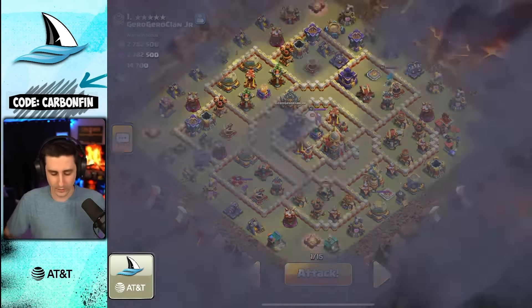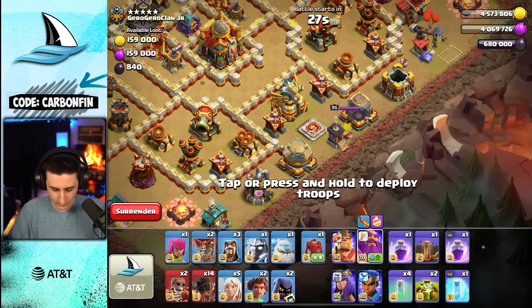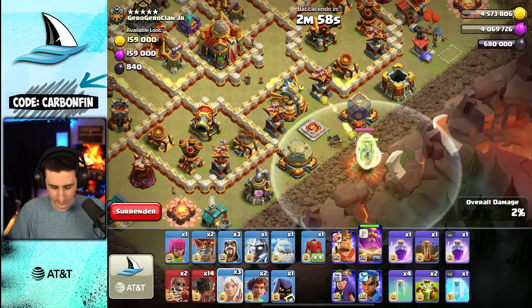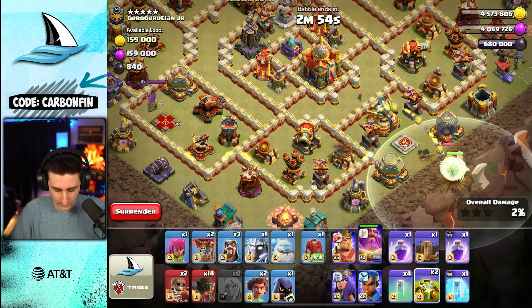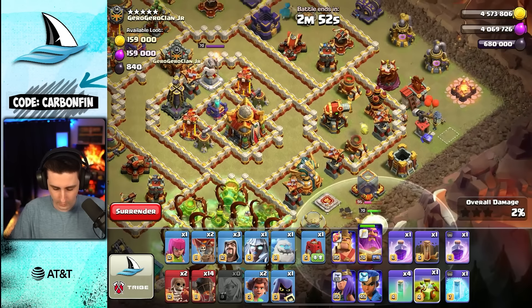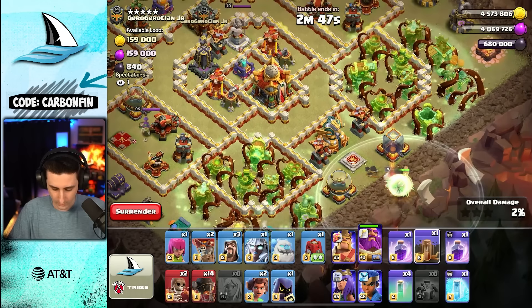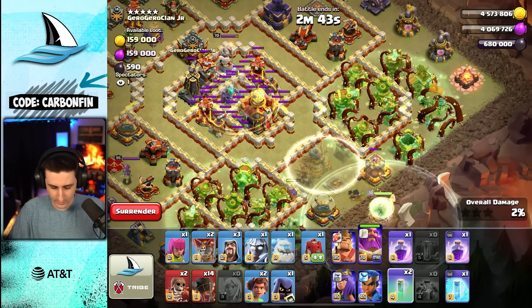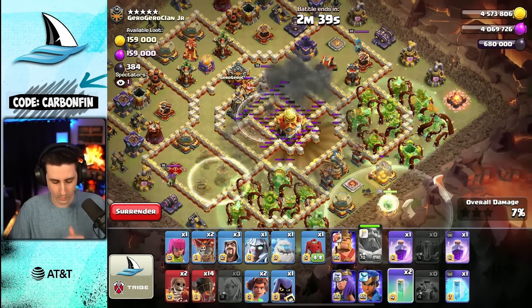Now let's get back to the attempt. The Warden will be placed first here. Warden down like this with the Headhunters, some healers like so. Now we'll go with an Overgrowth right here, and another Overgrowth right here. Then we'll go with an Invis, Earthquake, and Invis over here just in case. Fireball — bam! We didn't hit the recent Monolith, but that's okay.